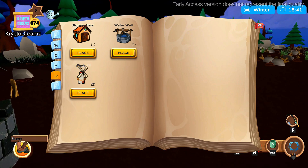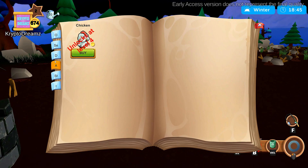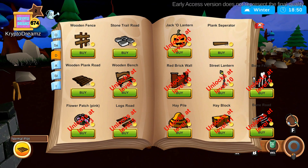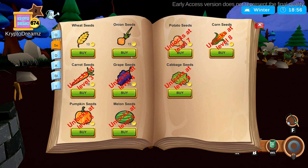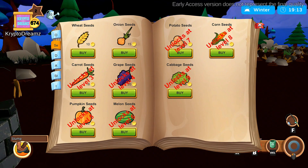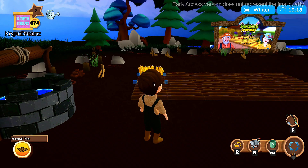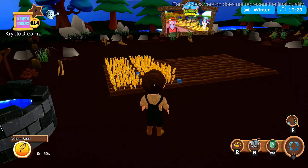In the shop inventory I have another water well, windmills, and a storage barn that I need to place — I'm waiting until I clear my land to place those. You can buy chickens and a lot of other things in here, but you have to unlock your levels to get many of these, as well as your seeds. I am currently at level two so I can only get onions — soon I'll be at level three where I can start growing carrots.